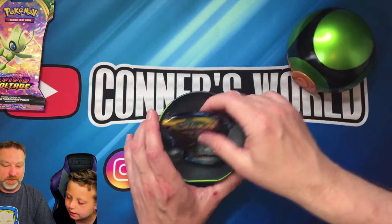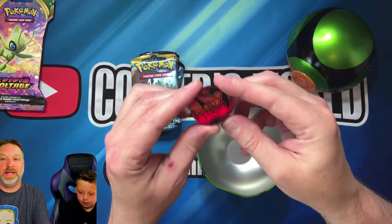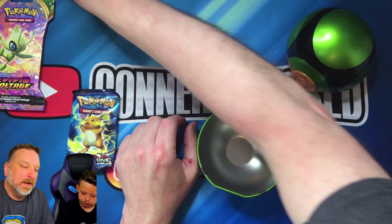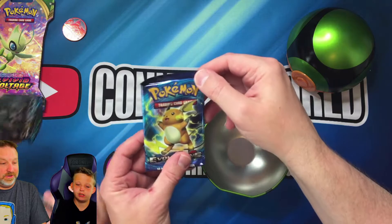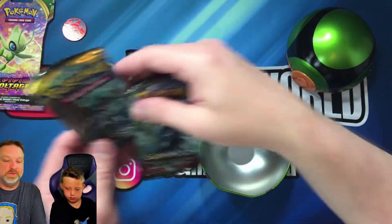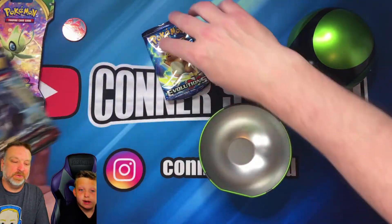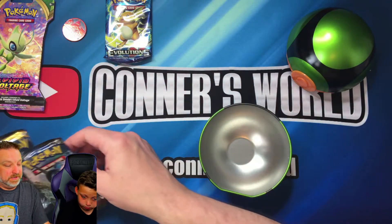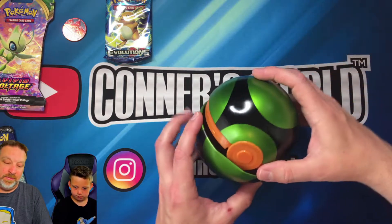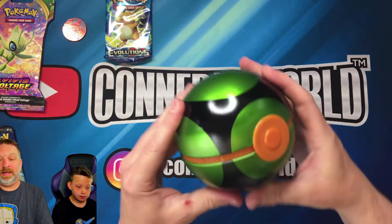We got a green Pokéball today. We're gonna see what's in it — he's so excited! We got a coin — the Volcano one right there — we're gonna add that to our coin collection. We got two Simone cards in this ball, and we have one evolution pack. We'll do the evolution pack last. We got a Sun and Moon Burning Shadows pack and a cool Pokéball!